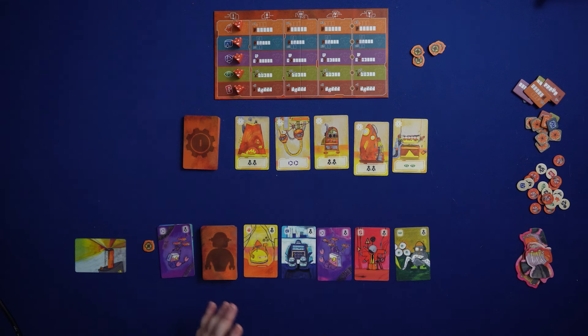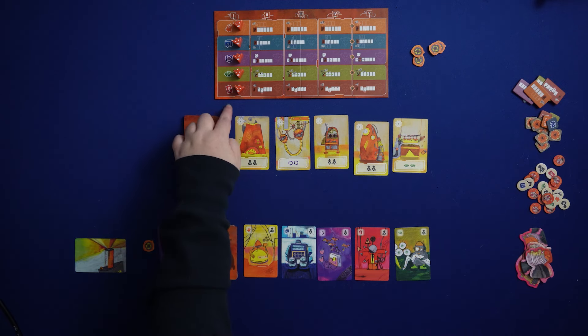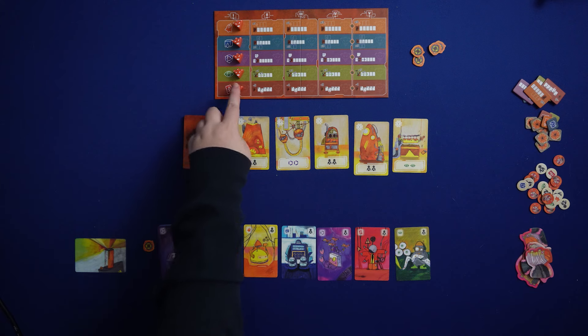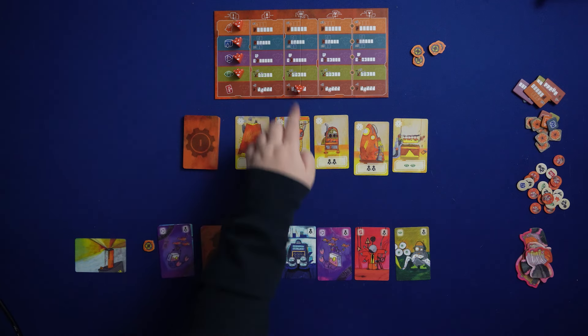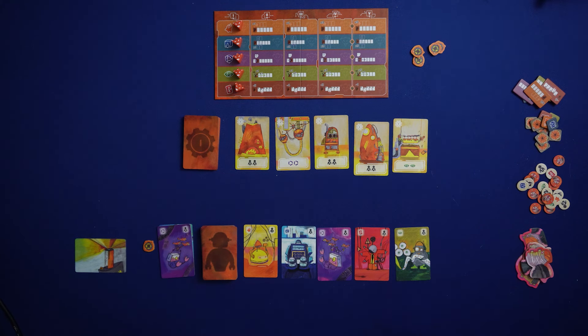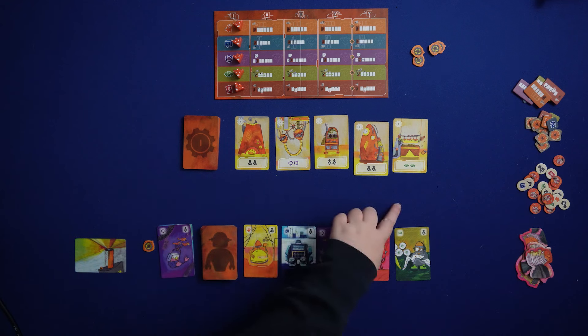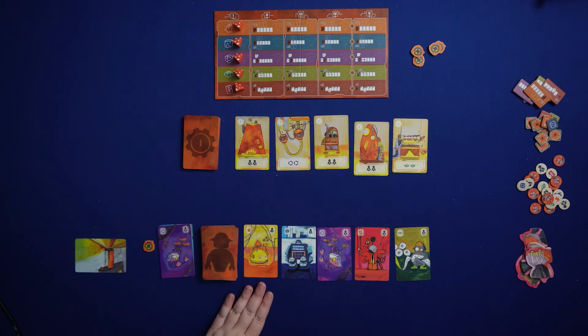In order to upgrade, you spend repaired machine cards equal to the current level of the skill. For example, all skills start at level one so you spend one card to level up one skill; to go from level two to three costs two cards; from three to four costs three cards. Upgrading can be very expensive but highly worth it. A quick overview of skills: the bell icon is the Siren Bot.